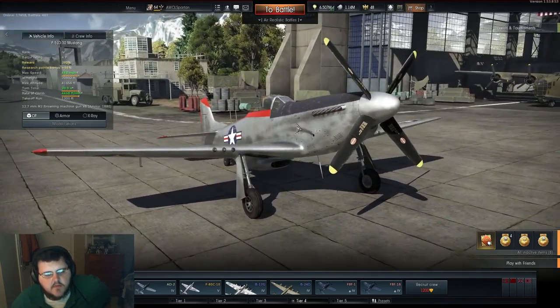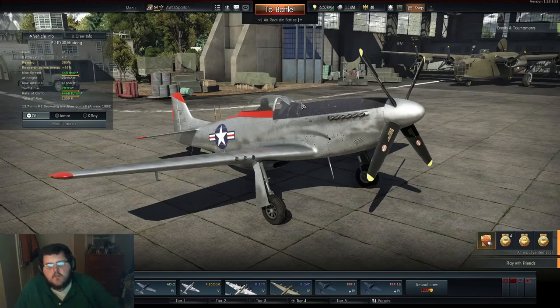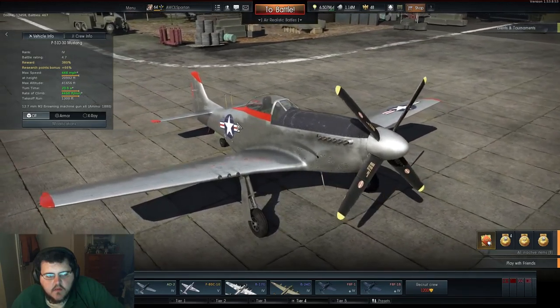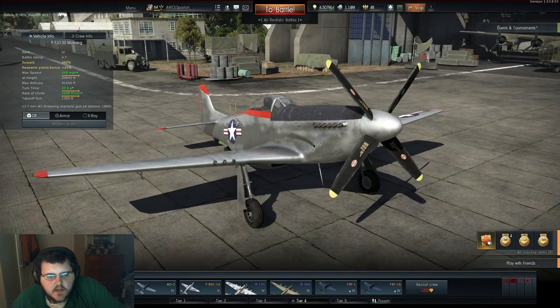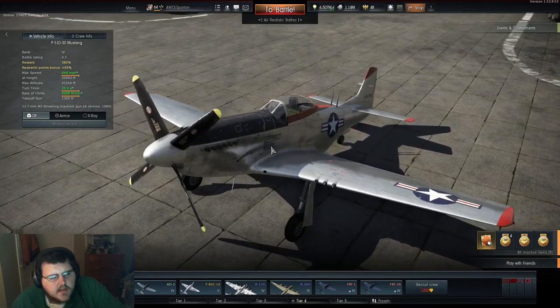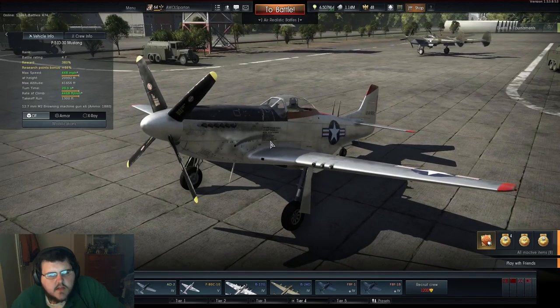So that was the P-51 Mustang. Obviously there are pilots out there who are better at it than I am, but in a nutshell, that's basically how you want to fly it - by keeping it fast and not engaging in turn battles with planes that are superior turners, like the Yaks.